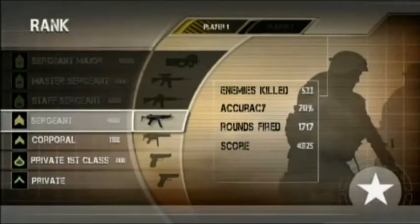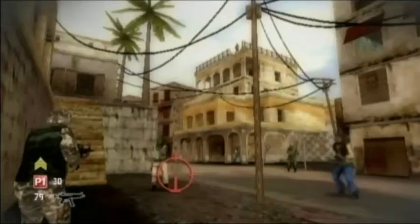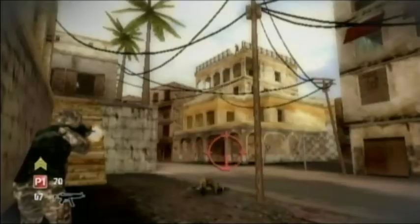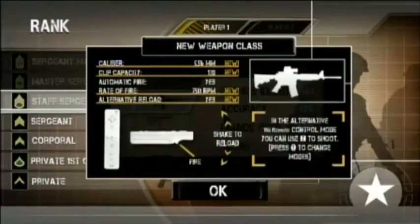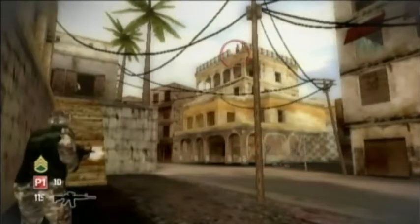Sergeant at 4,000 points gets you another SMG — looks like an MP5 — and it can hold 90 bullets. Become Staff Sergeant at 6,000 points and get an assault rifle that can hold 120 bullets. It can also be reloaded the alternate way, as can all subsequent weapons.